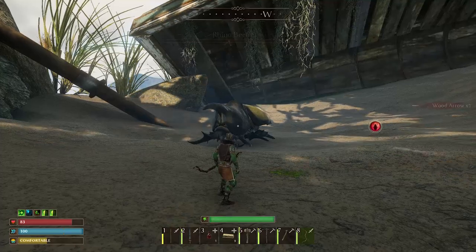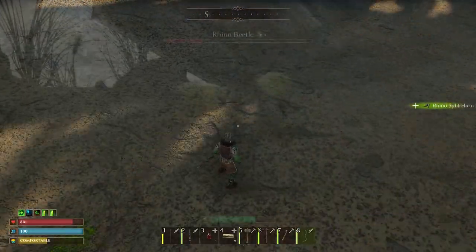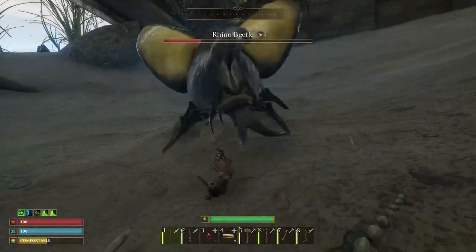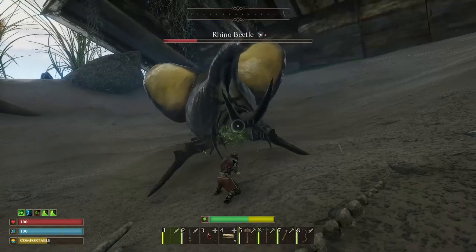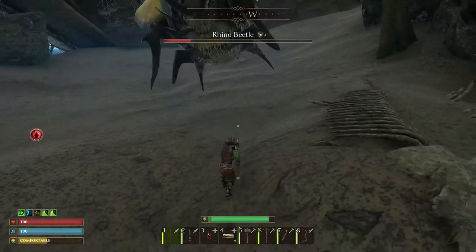After defeating the boss, don't forget to pick up the Rhino Split Horn and deliver it to Scotty. With this simple method you can easily defeat Rhino Beetle. Don't forget to hit the like button on this video if you found it helpful. Thank you for watching, see you soon.